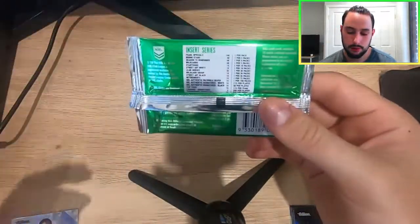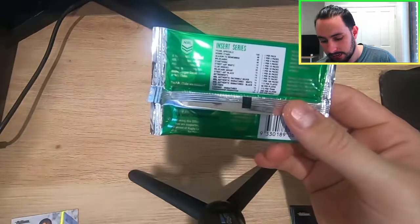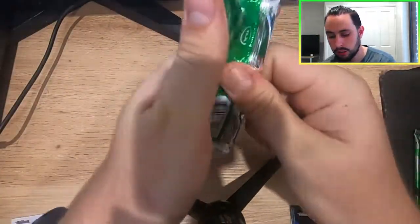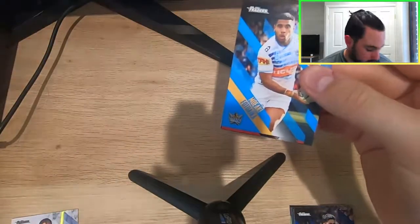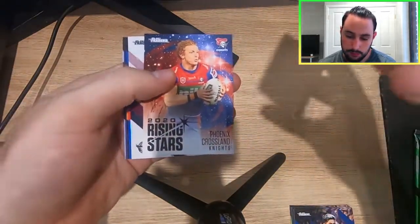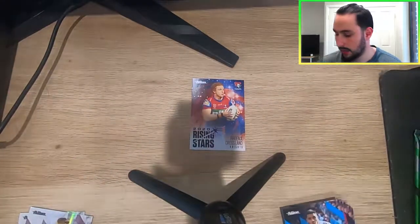Second pack in. Let me give a prediction of what I think I'll pull today. I would really love a legend signature — it is guaranteed in a box — but let's say today we pull a premiership predictor. We have a Rising Star, Phoenix Crossland from the Knights. I believe that's one I actually need, so this might be a good box for my personal collection.